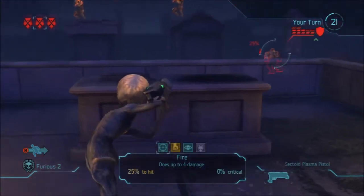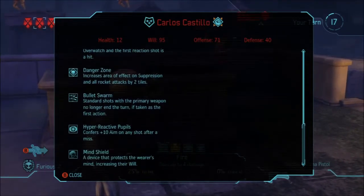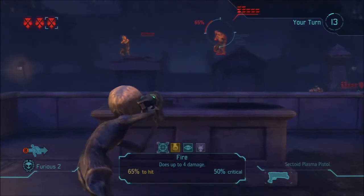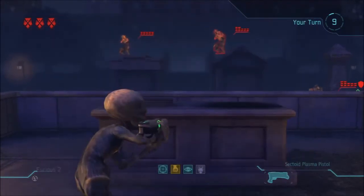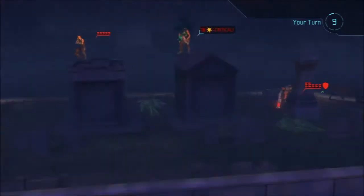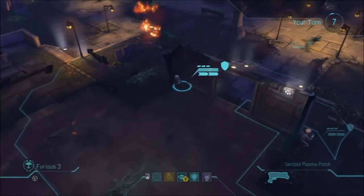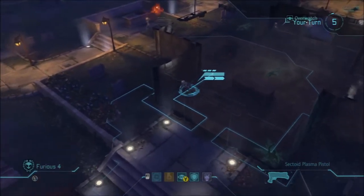Hunter. Danger zone. I'll just take a shot on you. Nice — six crit four. Oh god — okay, that's a dead little sectoid.